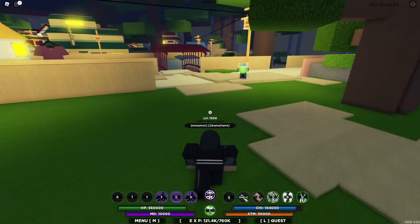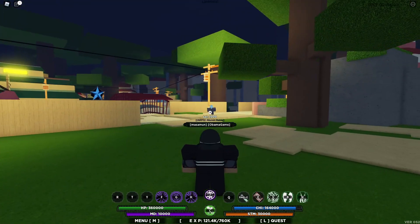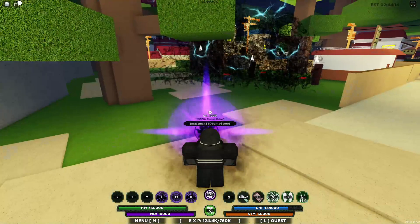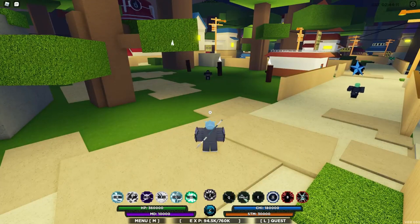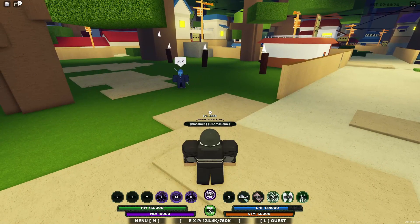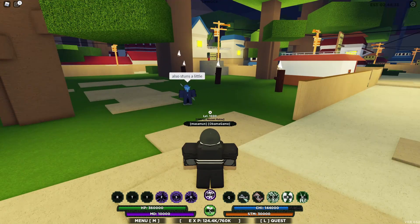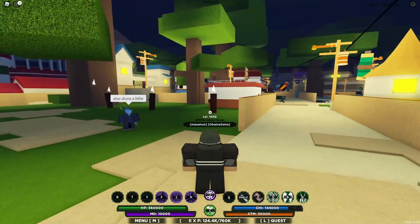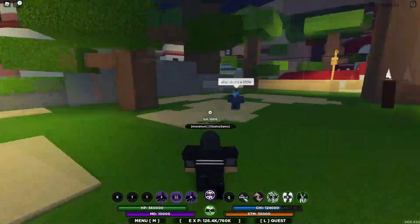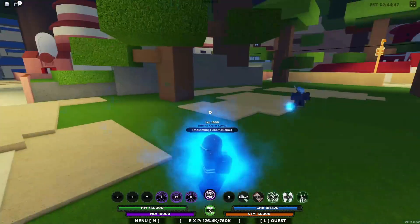Next we have Rengoku Style Vanishing Replacement, which is pretty much a teleportation move. I'm going to stand here and when I use the move I'll teleport to Teru and he'll come to where I am. The damage isn't that great but the move itself is unique. To use it you need to click on the player. It does about 20,000 damage and stuns the opponent a bit, and that's pretty much it.